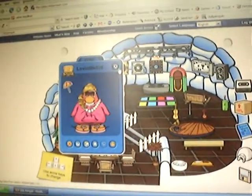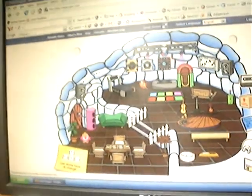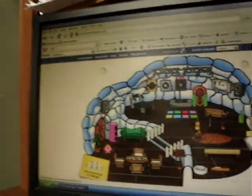Hey guys, this is Baseball A610 showing you guys Club Penguin secrets. If you think we missed any, comment and tell us. Here we go.